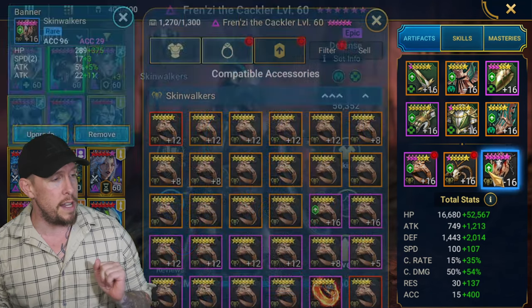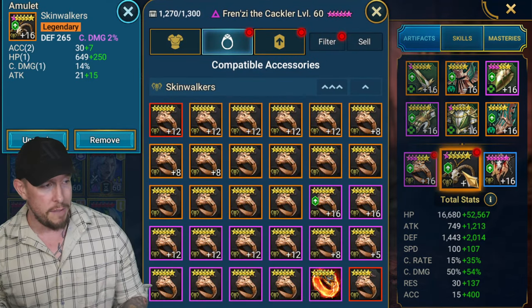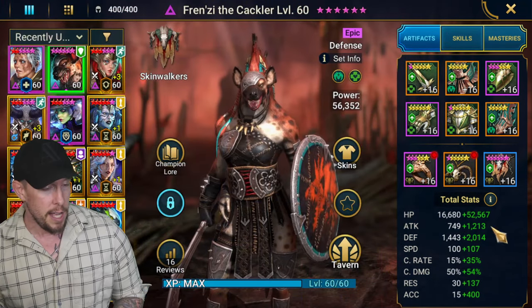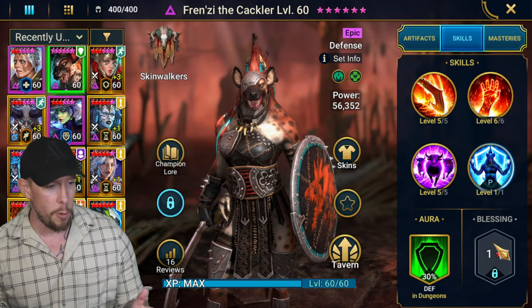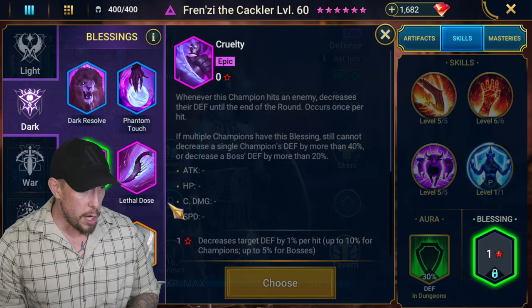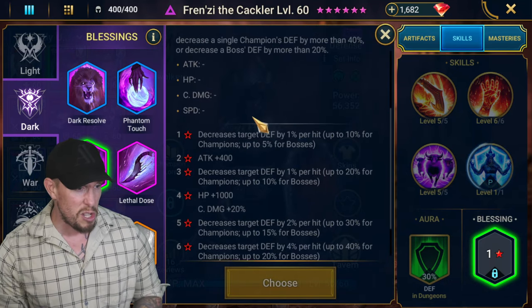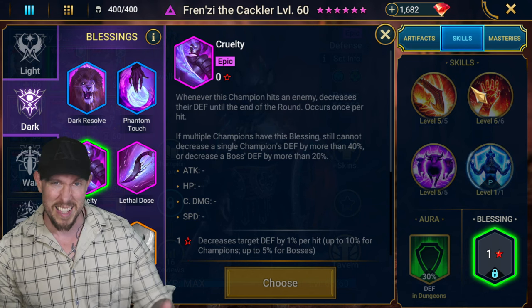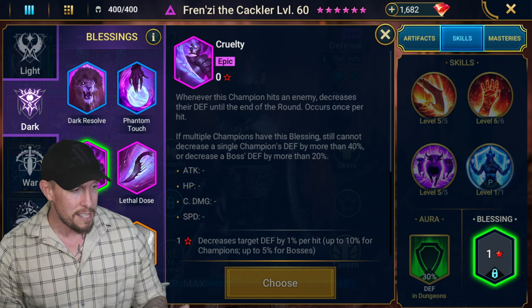I have Accuracy on the Banner, Defense on the Amulet, and HP on the Ring. I don't have any Awakening on this champion unfortunately. If I did, I would probably go with Cruelty — Decrease Target's Defense per hit. She has that triple hitter, which is nice against bosses to get that defense down pretty early. So I would probably go Cruelty.